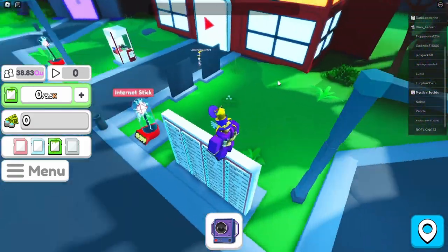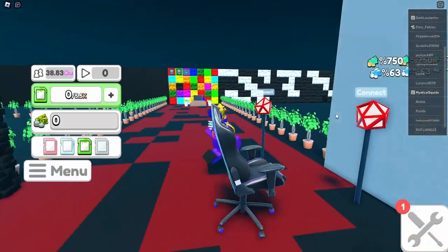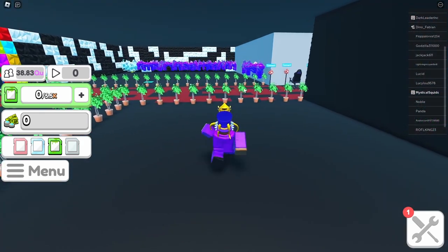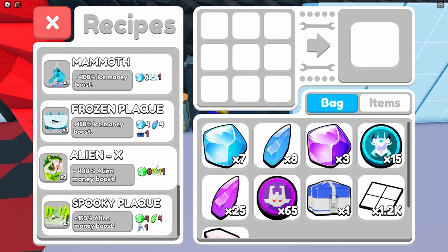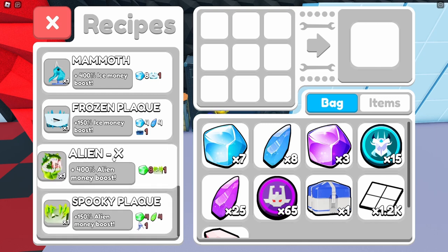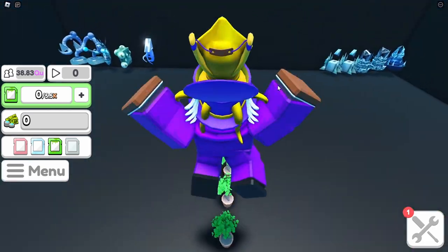If you guys remember my studio, I want this whole area filled up with alien plaques. It shouldn't be too hard. I also think you're actually able to craft your alien plaques into other plaques — let's come to our crafting table. Yeah, we are actually able to make an alien X plaque, but that seems like a lot of work so I'm not going to focus on that right now. I'm just going to focus on getting plaques and try to get another Pikachu to boost them.